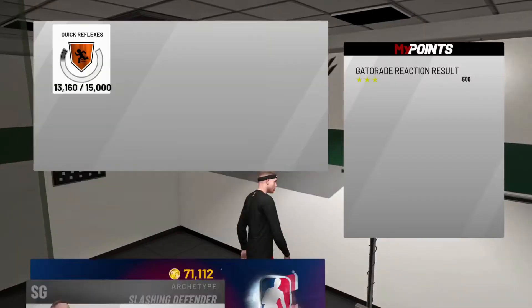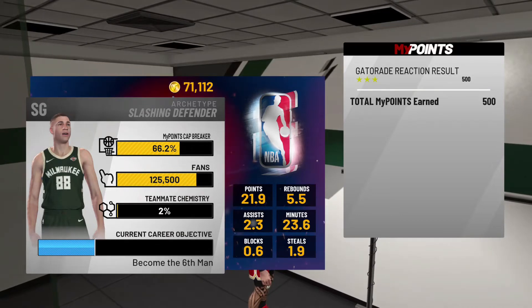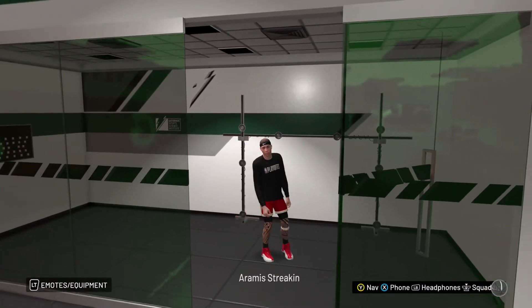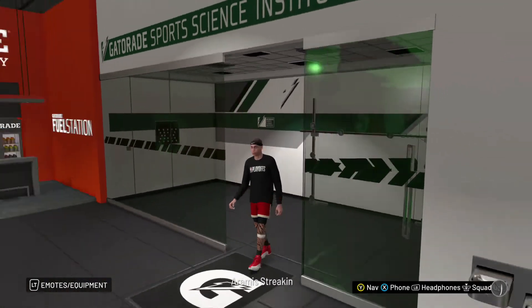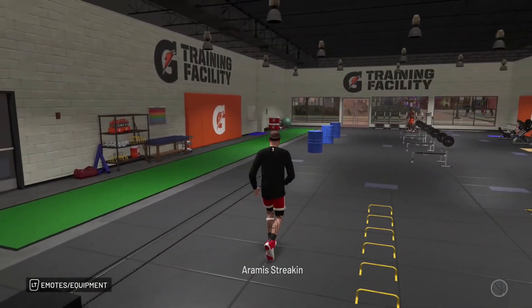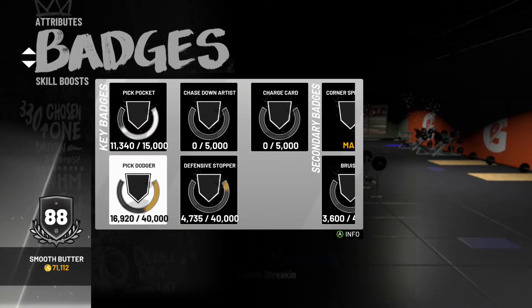Go straight to the progress. As you can see right here, you get 500 XP towards the Quick Reflexes badge — that easy. You do it two times, that's 1000 XP towards that badge. Do it four times, that's 2000 XP.